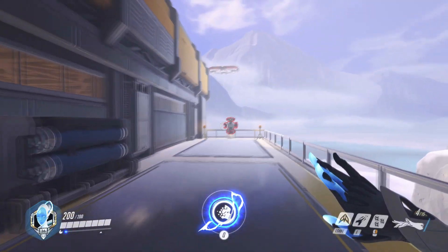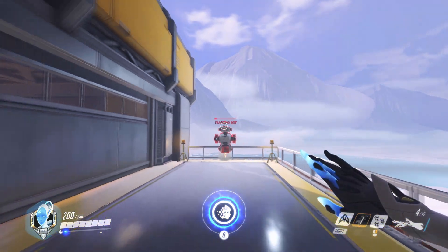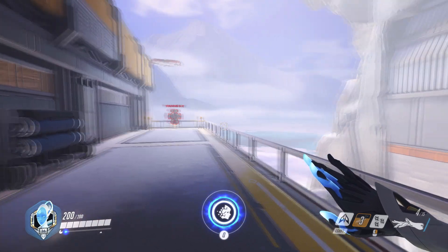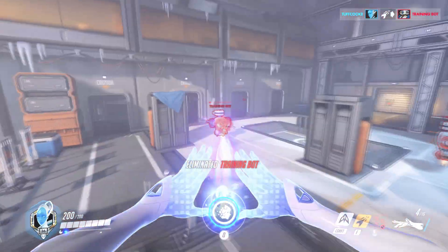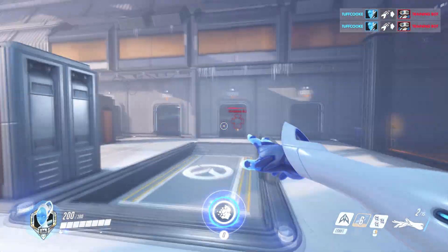Echo also descends a little bit faster than Mercy. Echo's E ability is called Focusing Beam. Echo fires a Kamehameha that deals 50 damage per second, which also works against shields. Regardless of what your target is — shields, deployables, or players — they'll take 200 damage per second instead of 50 if they're below half of their max HP when you're beaming them. Starting to see why I'm getting a little scared here.